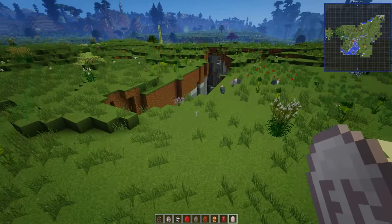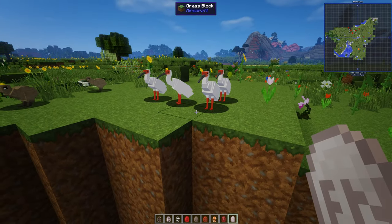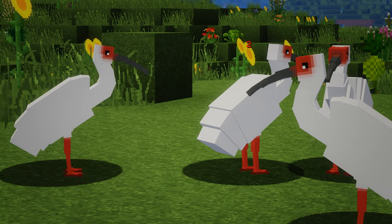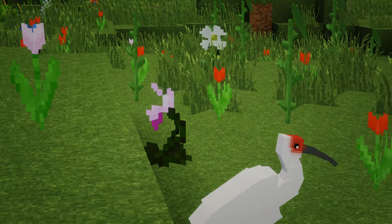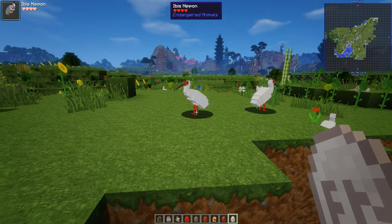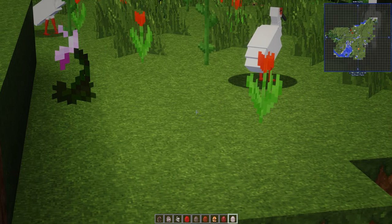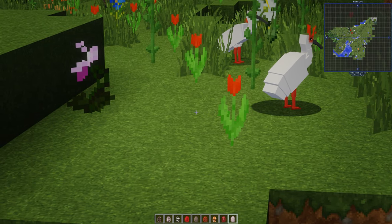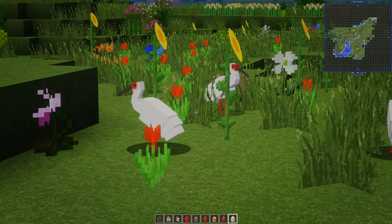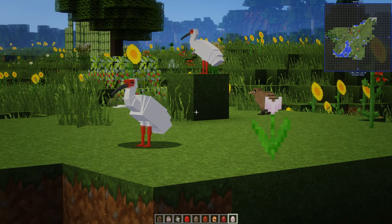Next up, another ibis. This looks like a crested ibis. Oh my gosh, that is so good. They are so good. They look really gorgeous. Little feet again — all the little feet are done. This is, I would say, the quality of the birds comparable to the exotic birds mod and the bird watching mod as well. They are really, really nice. That is really, really impressive.